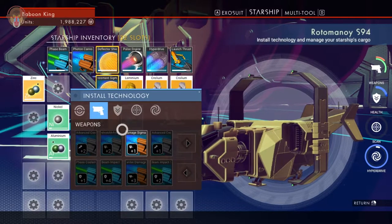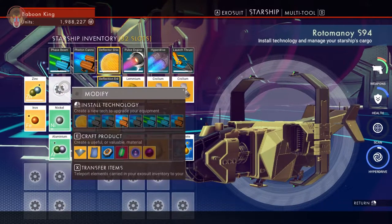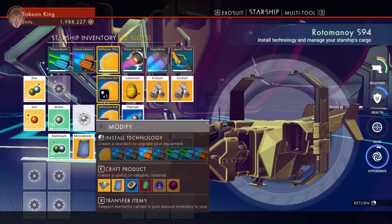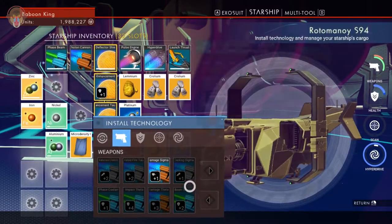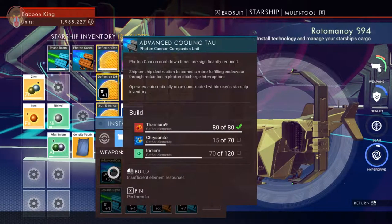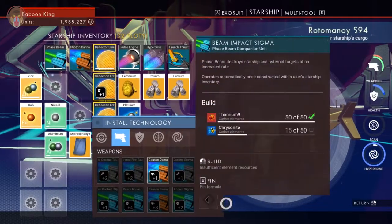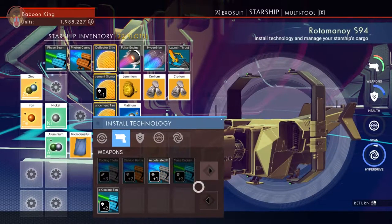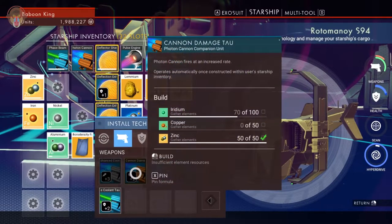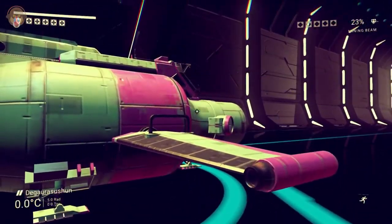Let's go check out this — well, that's easy to create. Actually I wanted something else, but let's look at it. What's this? Advanced cooling — advanced cooling. Photon cannon cooldown times are reduced. That is also reduced. Fire rate increases. I want more damage. Iridium and copper is what we need. So let's go ahead and upgrade that as well.